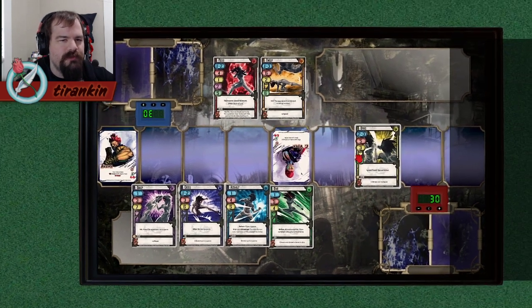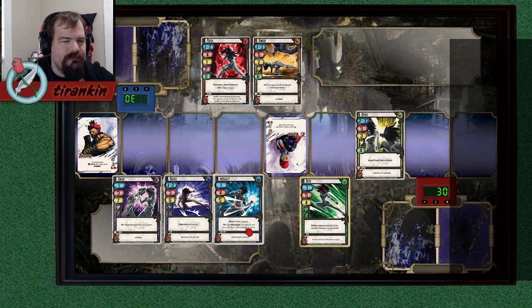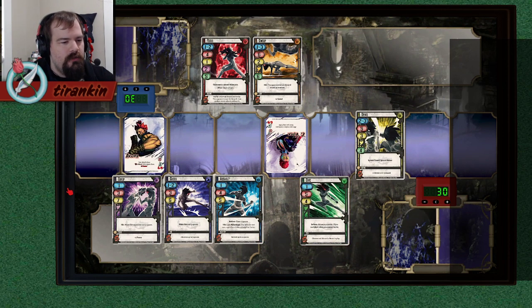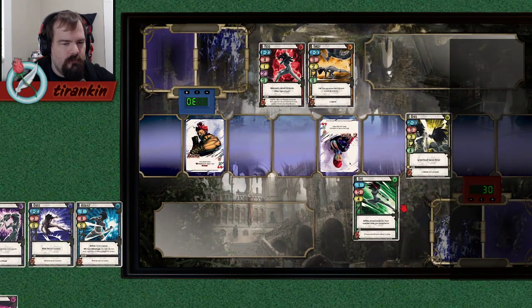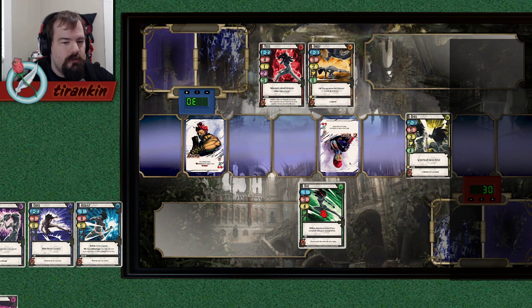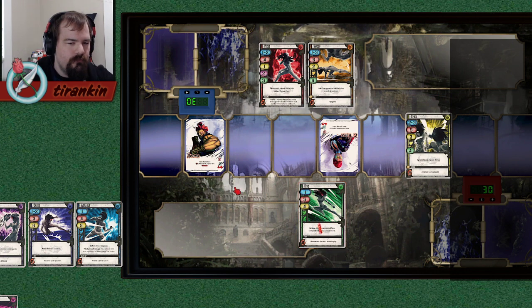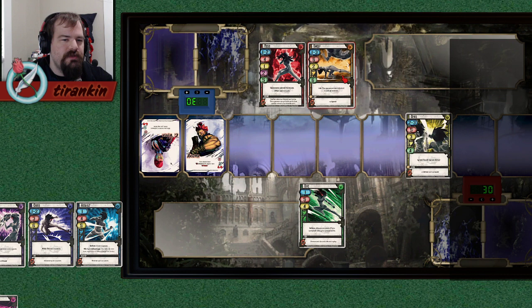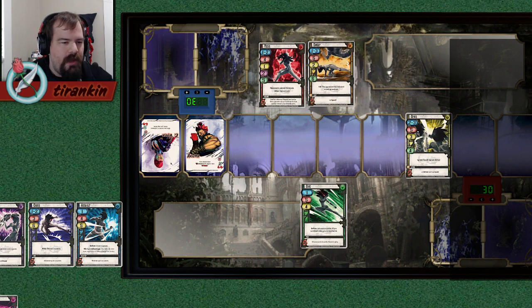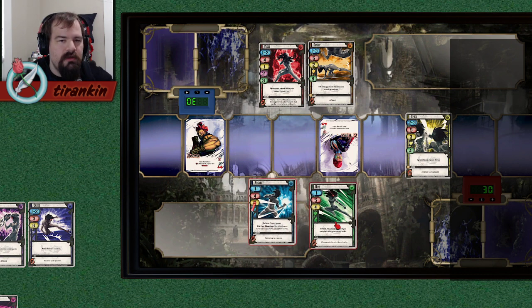The third category of attacks are the midspeeds. Dive is both fast and midspeed — let me explain. If we're at range 3, Dive hits and triggers its before effect: advance 3 spaces, and if you switch sides you can't be hit. So if Viper plays Dive and advances 3, she can't be hit, which means Focus and Sweep both miss. Since Dive beats slow attacks but loses to Assault, which is on curve at range 3, Dive is a midspeed.